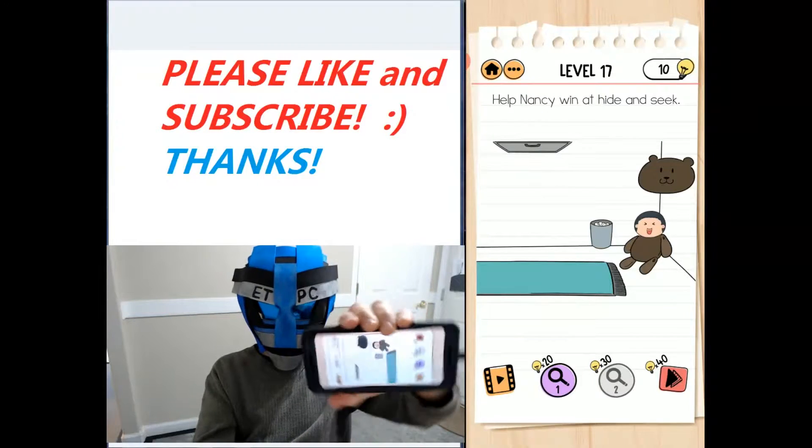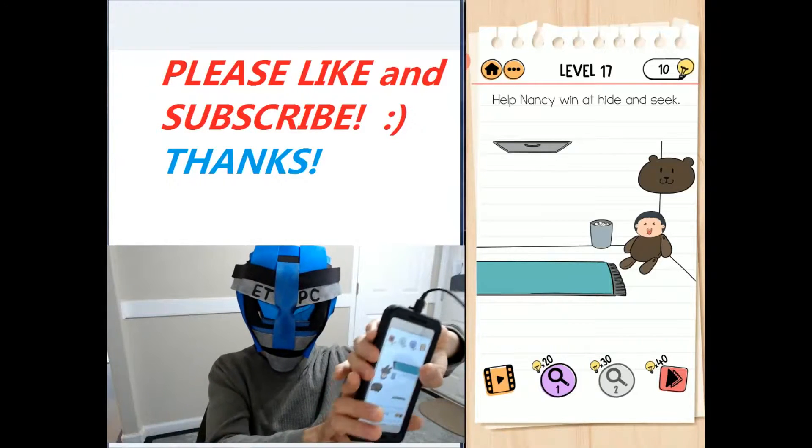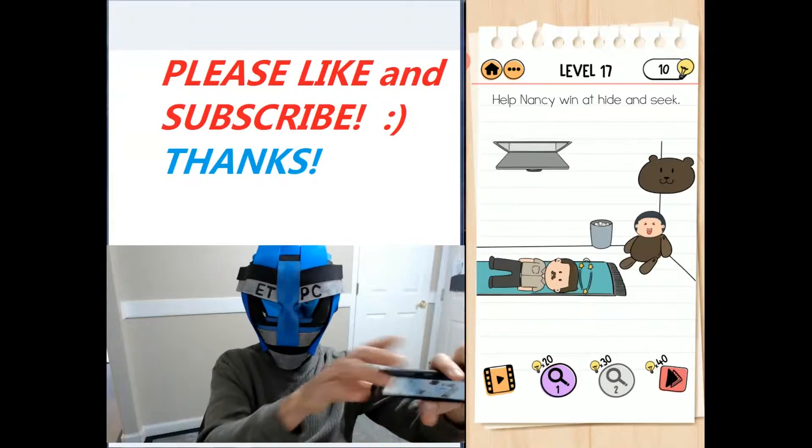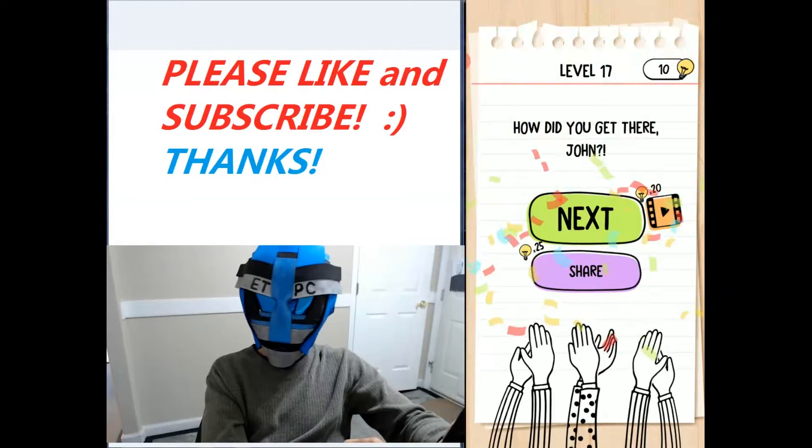Lift the head off the bear and there's the other brother. There's a trap door here in the ceiling, that's what we want to access. So you get your phone, flip it over and shake. He falls out and he found everybody. How did you get there, John?